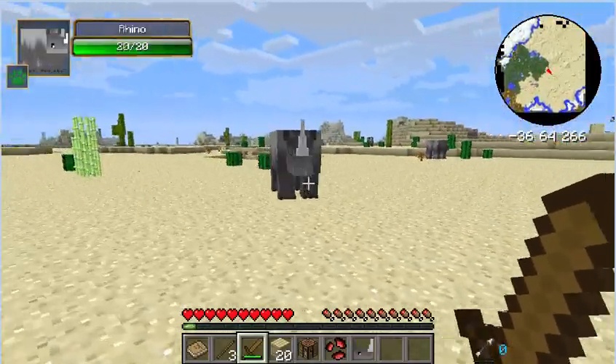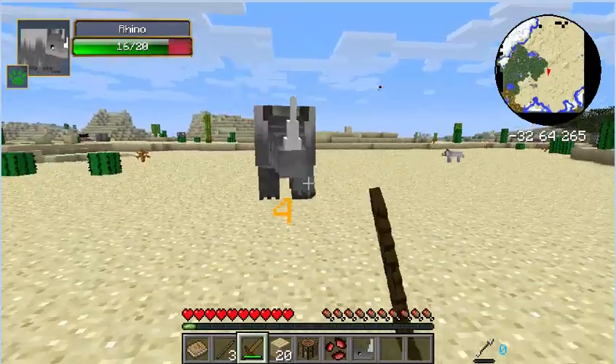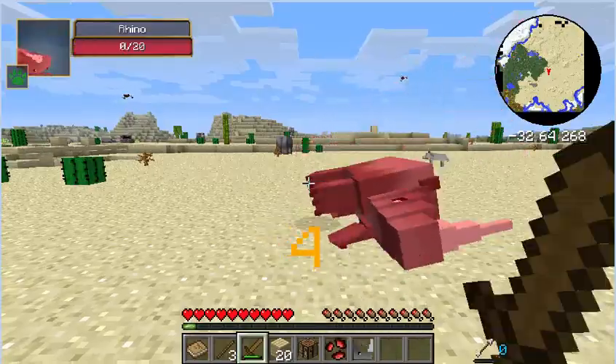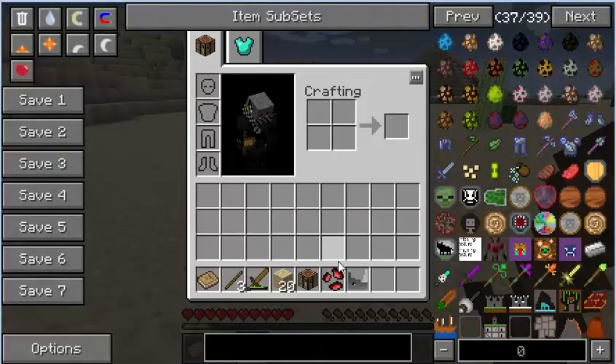Are you angry at me? I think he's angry. Yeah, he's angry. Get away. And I just killed a rhino with a wooden sword. Imagine that.